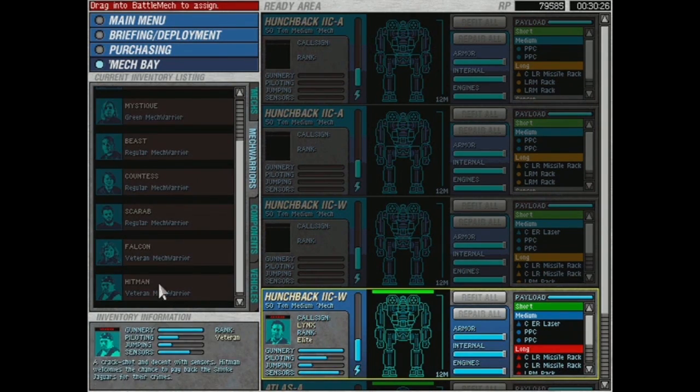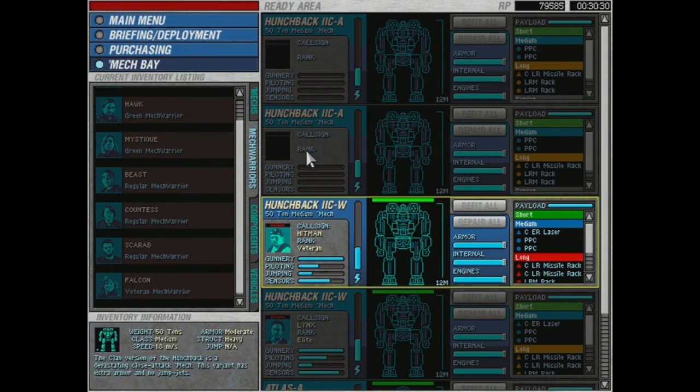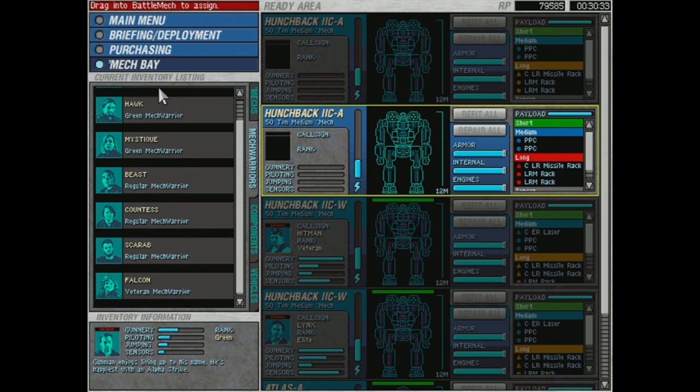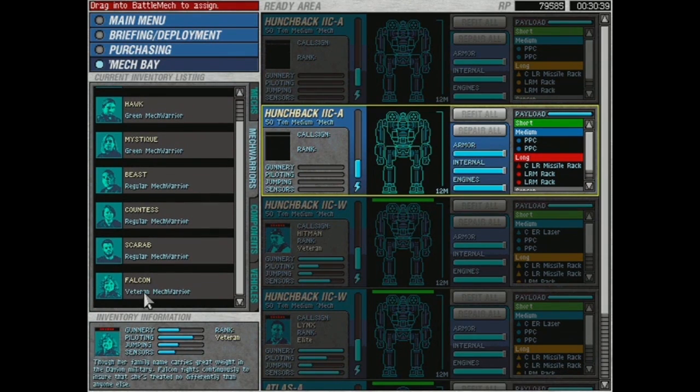Who's our most efficient pilot? I think it's Hunter. Hunter's getting the big boy — the Atlas is basically going to be Captain Death. He's going to be running around obliterating everything on the battlefield. These guys are already veterans, so it's okay to have a couple of them. I'm Hitman in one of these next mechs, but I kind of want to level up some of my other pilots and give them a chance.